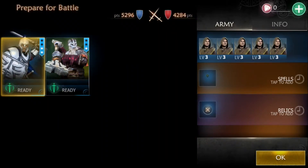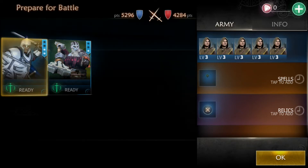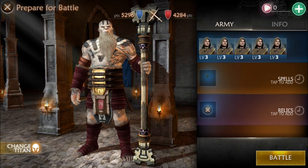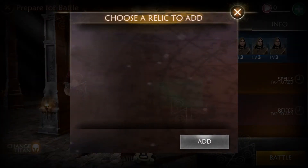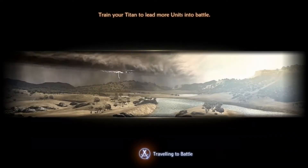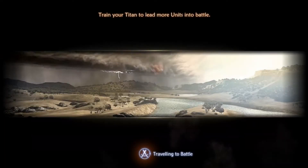This island's a little bit too tough for my newer Titan, so I'm going to use the guy with four stars — my sword and shield guy. As your Titan levels up, you can bring more troops into battle; right now I can bring five. He gives a bonus to archers, so I'm using all archers.